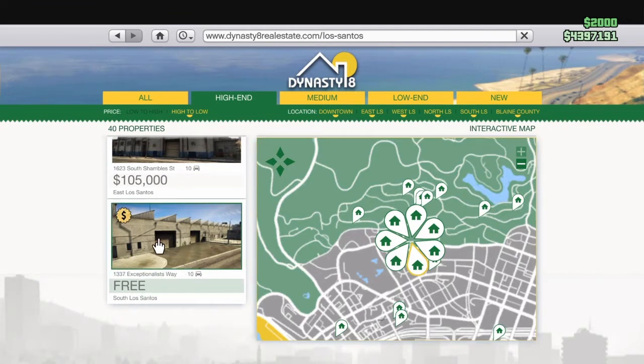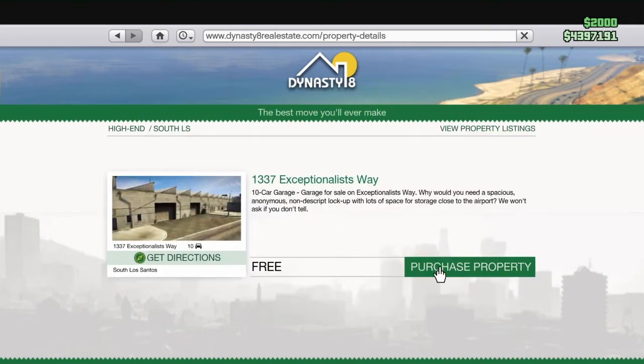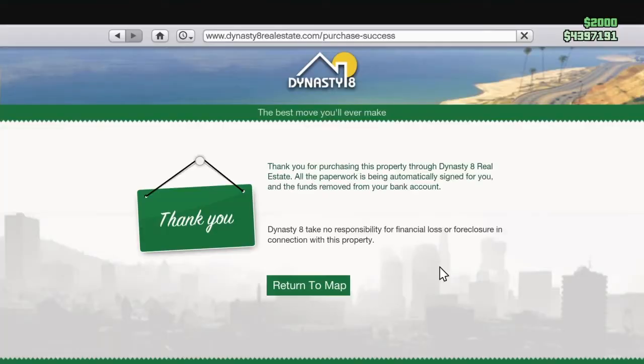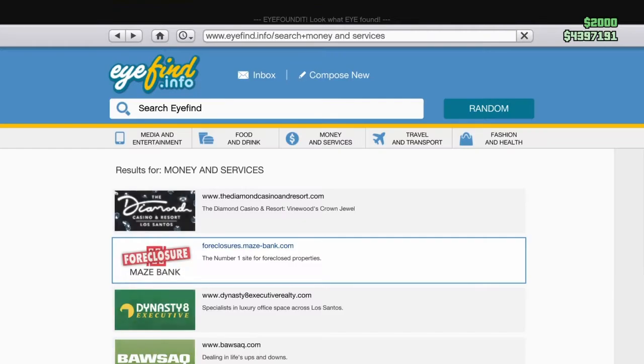So this will be the seventh item to buy, and it's this. I don't think I have it, so I'm going to purchase this property. We're going to use the empty one, we're going to use up the slots. So yeah, that'll be another thing to buy.